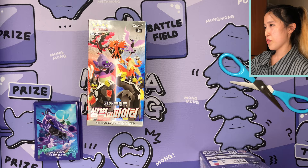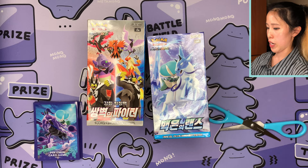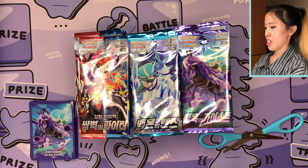One thing that's really interesting: the Silver Lance box as well as the Jet Black Poltergeist box don't have the campaign codes anymore. As you can see on screen, we're going to have sets S5A, S6H, and S6K. Let's take all the packs out — it's going to be really cool!